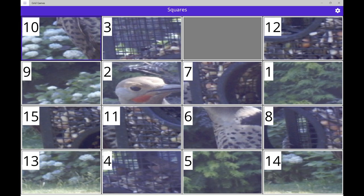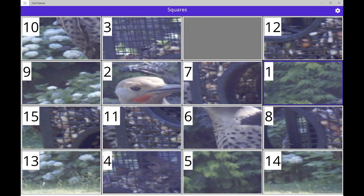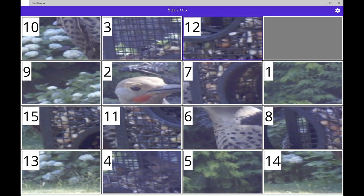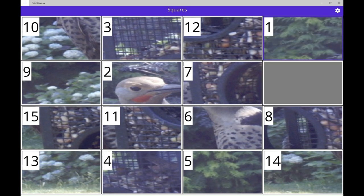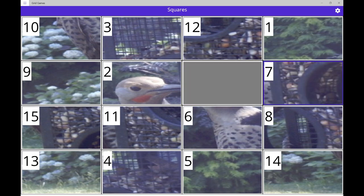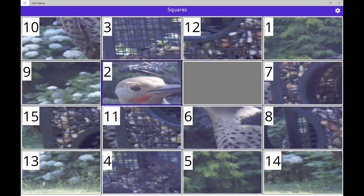Squares grid, 10. Row 1 column 1. 3. Empty. Row 1 column 3. 12. 1. 12. Moved 12 left. 1. Row 2 column 4, selected. Moved 1 up. 7. Row 2 column 3. Empty. 2. 7. Moved 7 right. 2. Empty. 2. Moved 2 right.